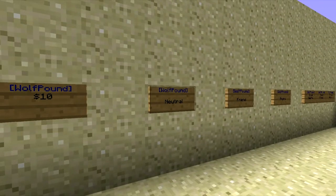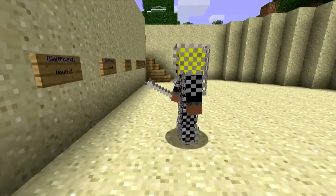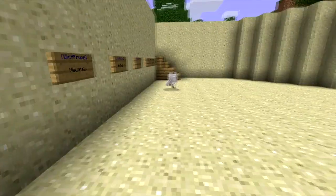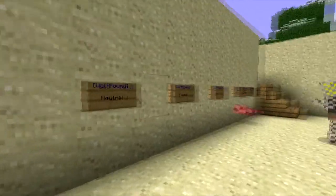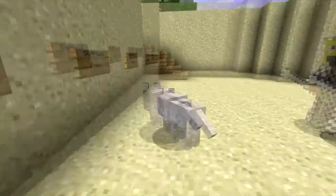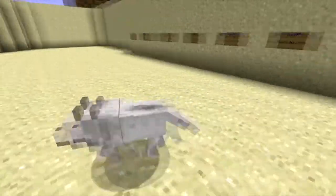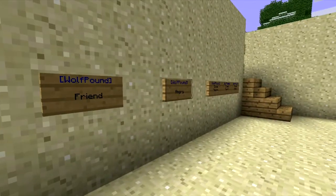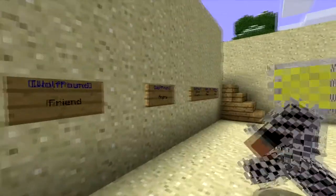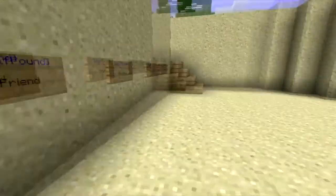In the third line down of the sign, you can choose what sort of wolf it spawns. For example, this one says neutral in the third line — spawn a neutral wolf, there you go. Next, we have friend — one right-click on the sign spawns a friendly wolf, there you go. And now, angry — this is obviously a hostile wolf, give it a pop, and there you go, one angry wolf.